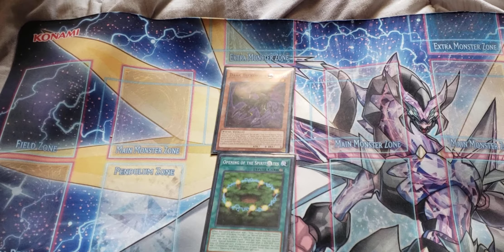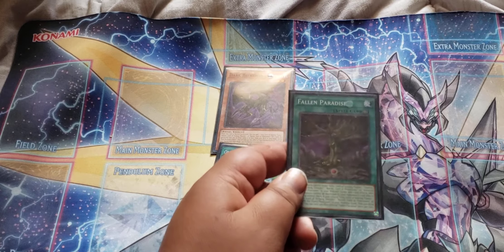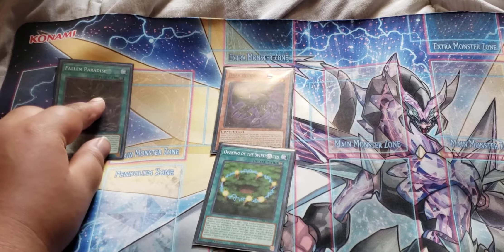At this point, since you already have the three searchers in your hand, you would just search for your field spell — your Fallen Paradise. So you get your Fallen Paradise and activate it.